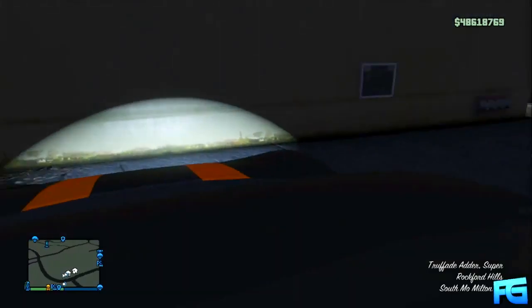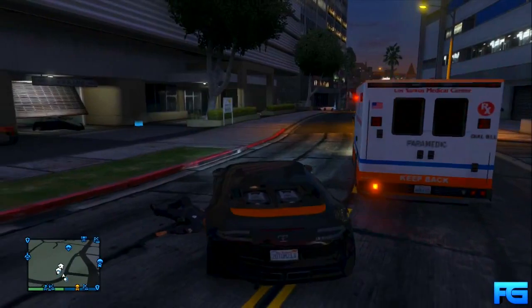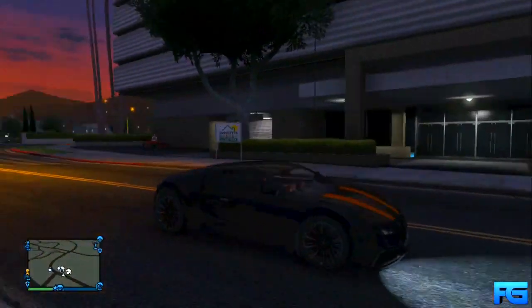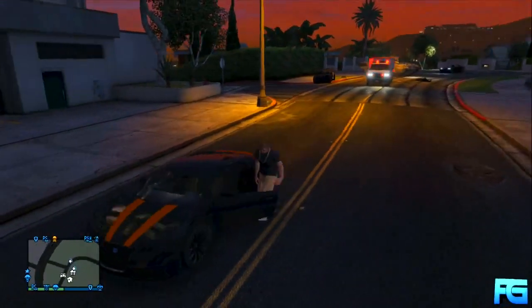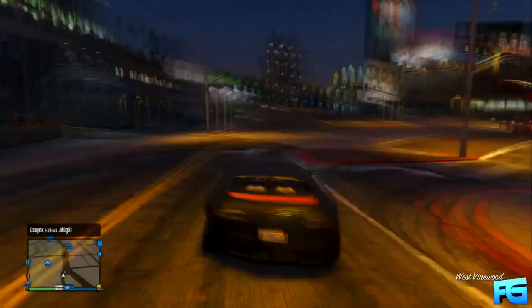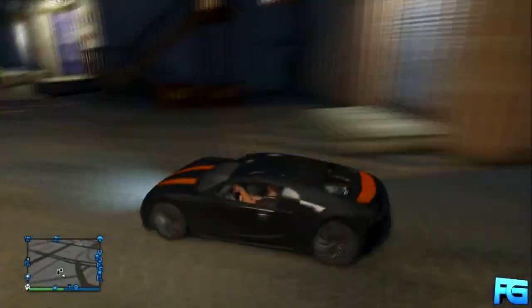There you go — you got a completely free Bugatti and you can go customize it to your liking. I know a lot of you are going to say, well why does it matter, everyone has a billion dollars. But if you haven't heard, Rockstar claims they're going to reset everyone's modded money, and that's where this glitch will become most useful. Also, when doing most money glitches, it actually requires you to sell an expensive supercar like the Adder, so if you're doing a money glitch, this would be even more helpful.